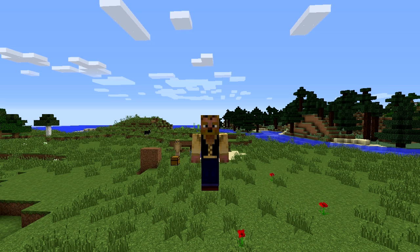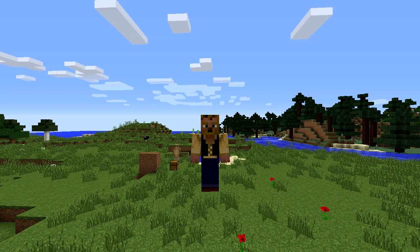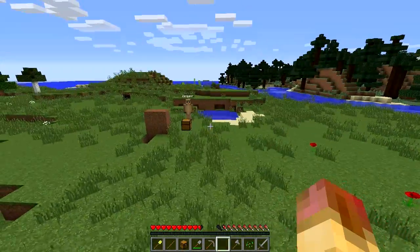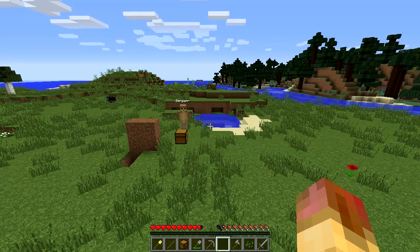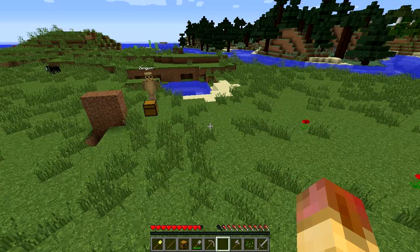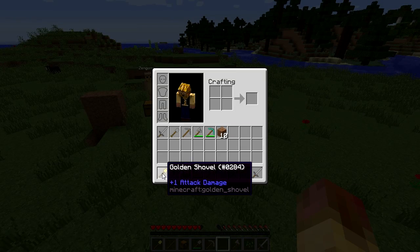This plugin is awesome — it's called GriefPrevention, by tux2, BigScary, and BC Programming. Shout out to you guys for making this fantastic, simple, easy-to-use plugin. It's highly configurable, you can modify your messages, and what it uses is three items: your chest, your stick, and a golden shovel.